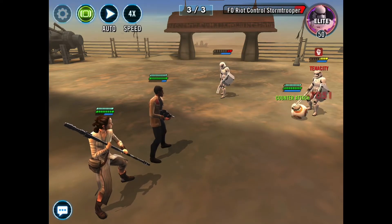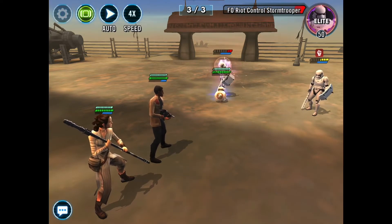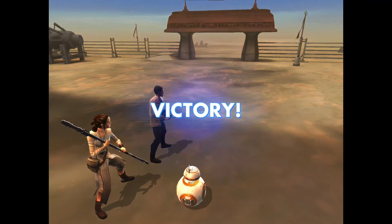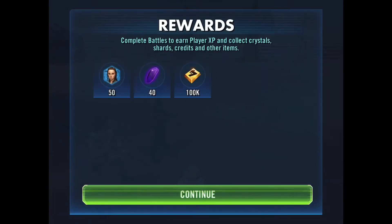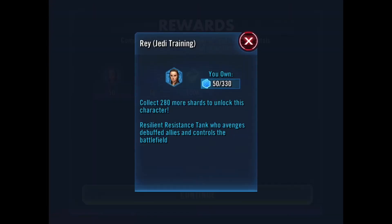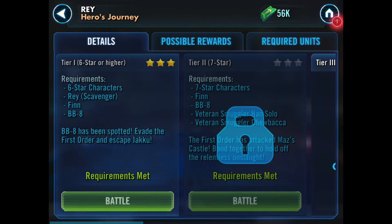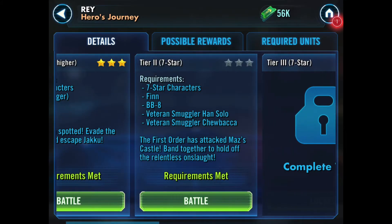That was Finn's ultimate there. Super easy - 50 shards in the bag. That was incredibly easy, no challenge there at all. Minimum levels. I guess I have them at 7 star. So it's 50 out of 330. Jedi Training Rey, of course, doesn't unlock at 5 star - she unlocks with a full 7 star. So you need all 330 shards first. It's going to be a bit of a long journey.